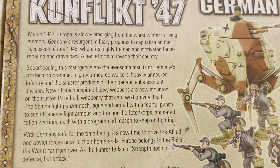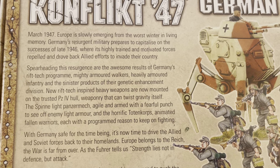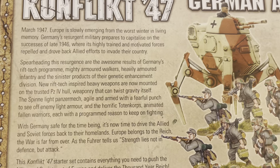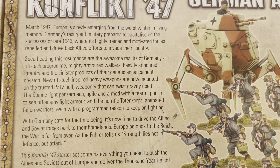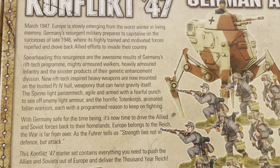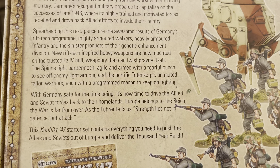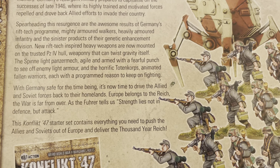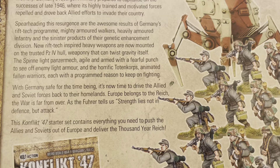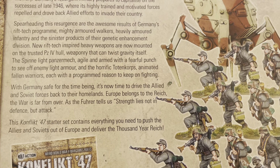The Spine Light Panzer Mech, angled and armed with a fearful punch to see off enemy light armor, and the horrific Toten Corps animated Fallen Warriors, each with a programmed reason to keep on fighting. With Germany safe for the time being, it's now time to drive the Allied and Soviet forces back to their homelands. Europe belongs to the Reich. The war is far from over. As the Fuhrer tells us, strength lies not in defense, but attack.